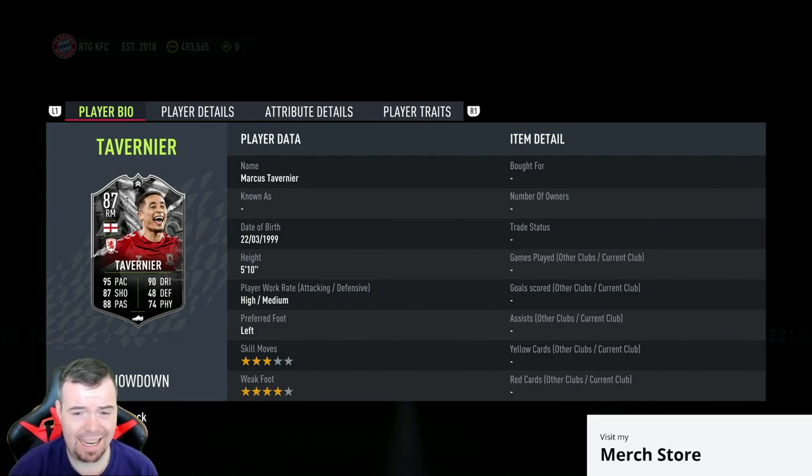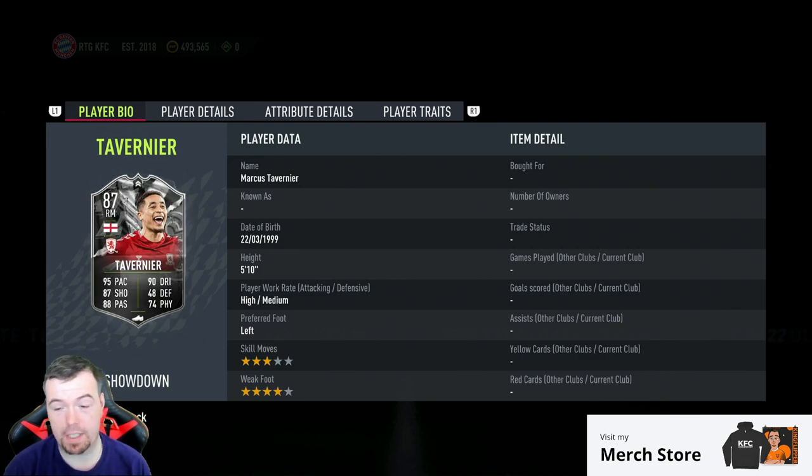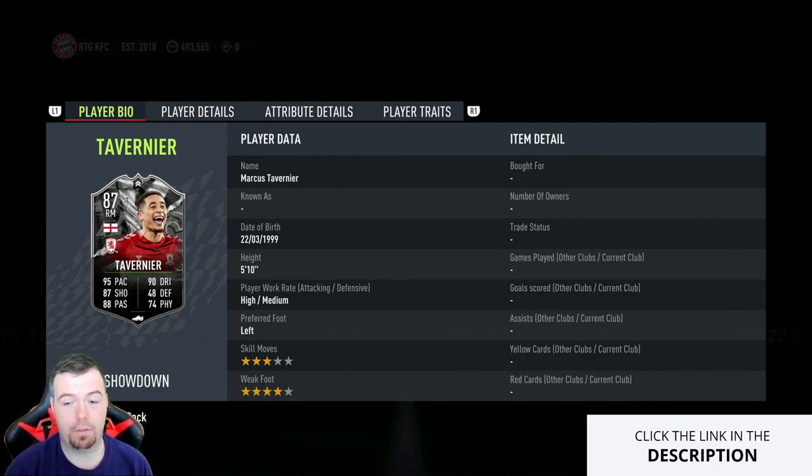All I'm going to say is these SBCs are so cheap to do. I know it's Championship, but he's English which makes it a big bonus. He's an 87-rated right mid with 95 pace, 87 shooting, 88 passing, 90 dribbling, 48 defending, and 74 physicality. High/medium work rates, five foot ten, left foot, three star, four star.